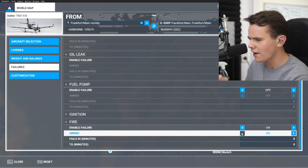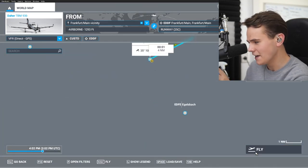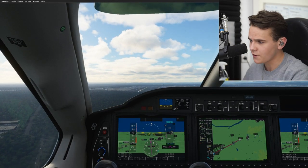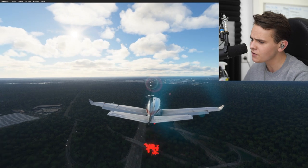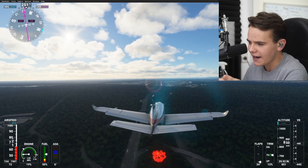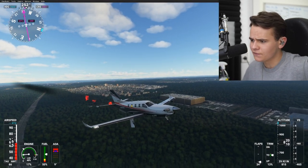You could already see what the engine fire looked like. We just spawned here with an engine fire. Let me show you what is weird about it. Here we are approaching Frankfurt Airport and we have an engine fire. When you are in flight, it looks even weirder — what is wrong with that fire? That's totally a weird fire.